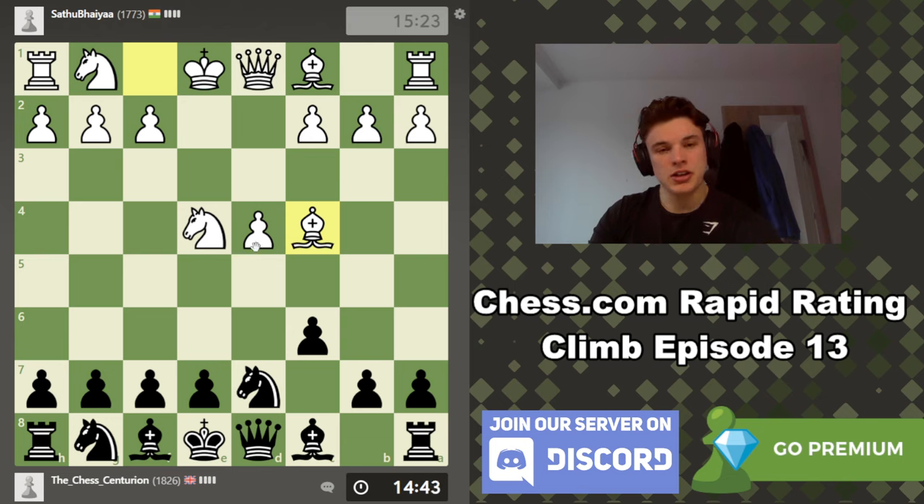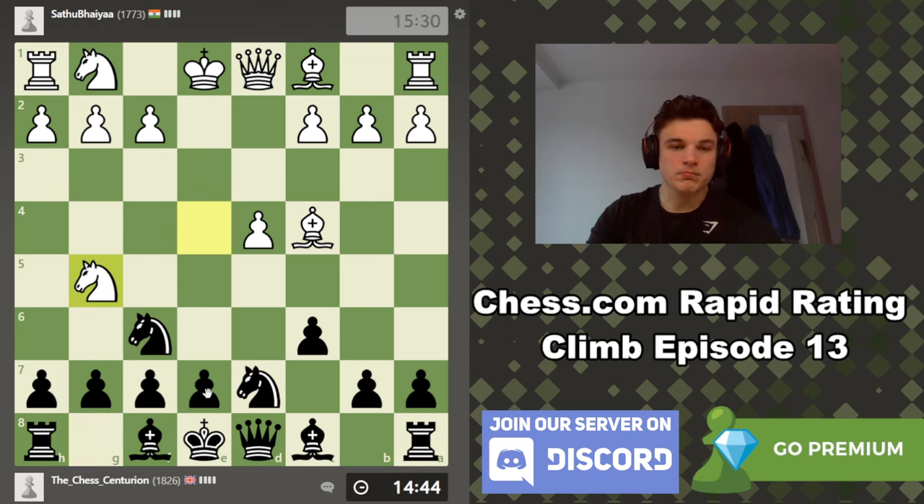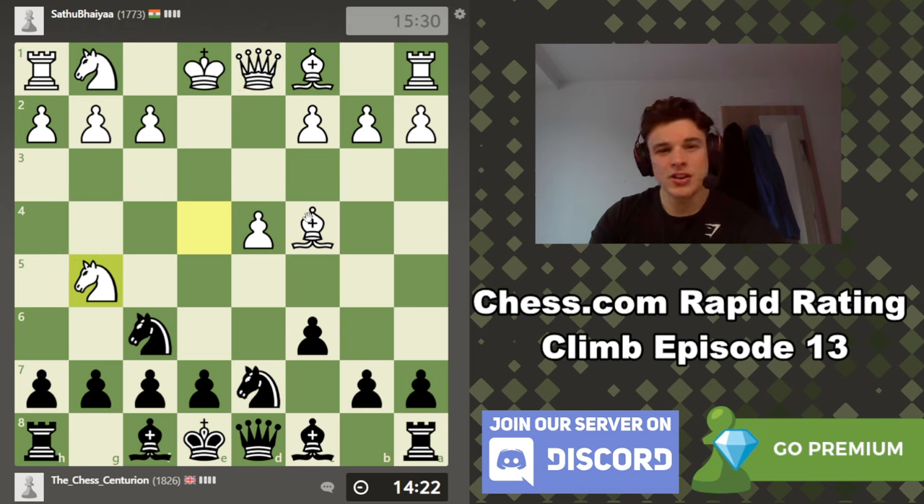Bishop C4 tells me I should expect, after Knight G to F6, that he's going to go Knight G5, targeting the F7 pawn — as expected. E6 should be the move here. We have to watch out for sacrifices after E6, because our bishop isn't defending the pawn. We could play Knight D5 to block the diagonal, but I don't like moves like Queen F3 or Queen H5 — it looks a bit scary. So E6 is fine. If Knight takes, King takes, we're all good. If E6, Knight takes, pawn takes, Bishop takes, we're all good. And if Bishop takes, pawn takes, Knight takes attacking the Queen, we can just get Queen E7 and pin the Knight.